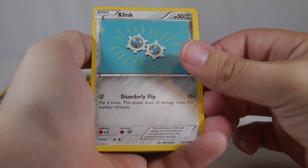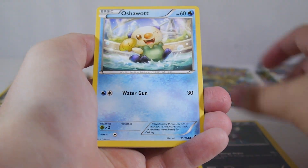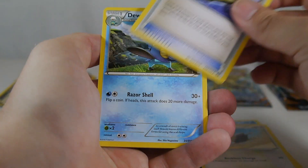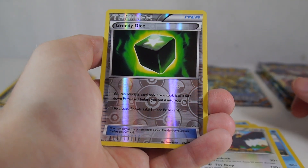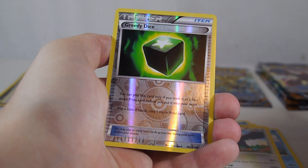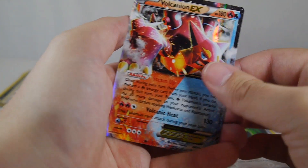Alright, this is the Rayquaza triple pack. We have Ponyta, Ponyard, Oshawott, Rufflet, Claw Fossil Anorith, a Braviary, and a Reverse Greedy Dice — a really stupid item card where if you draw it as a prize, you can flip a coin and if heads you take one more prize.